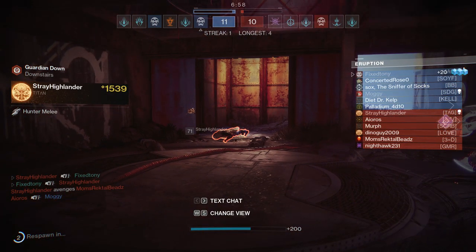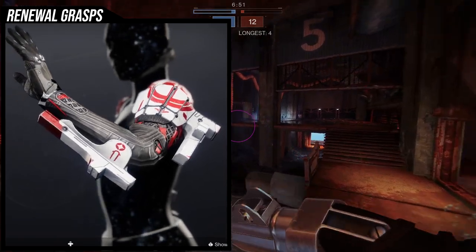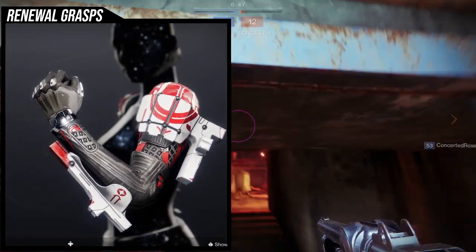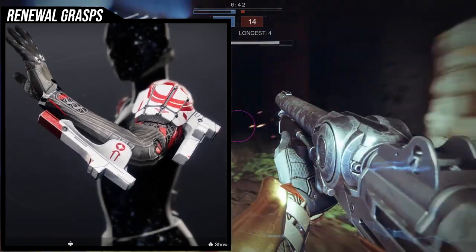Let's actually look at the exotic itself — how it shaders — and then we'll get to the example sets. So this is Renewal Grasps. I actually like it. It looks really cool, very thematic. It looks like something out of a forge, which is kind of what you want to see. Just the geometry, the symbols, everything looks really cool.